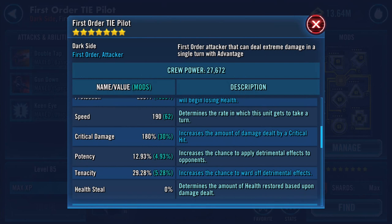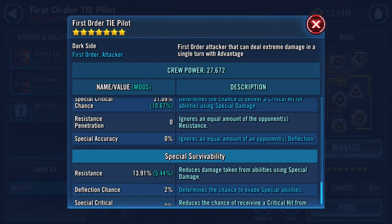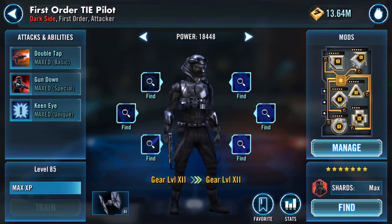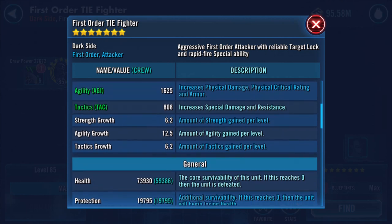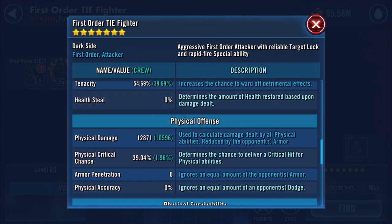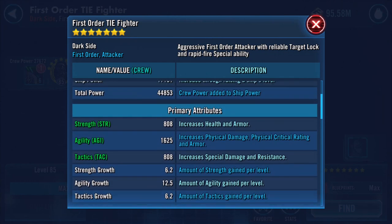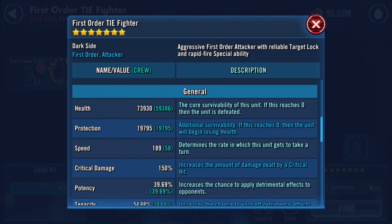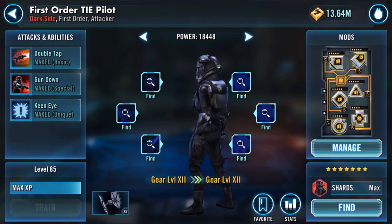Physical damage is now 3150. Special damage 1730, resistance 13.91%. On the ship: health 73,930, protection 19,795, speed unchanged at 189. Physical damage 12,871 — don't think that changed. Special damage 19,390 — definitely didn't change. So it was mainly health and protection that increased. The TIE Pilot is now maxed — I can't gear him further until I get those new gear pieces.